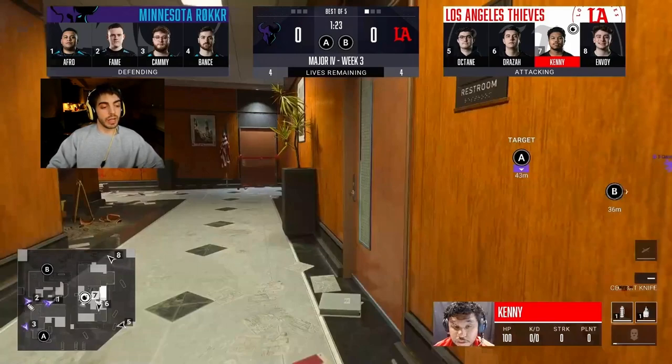Minnesota, on the other hand, they're going to be doing a little counter-B where they send numbers two and three over here to try and nade the cross anywhere in this area to try and stunt any type of quick B push by LA Thieves. And numbers four and one — the two subs — are going to be basically trying to hit out front palms to PD, throwing their tacks on the way, again to try and stunt any quick B push by LA Thieves.